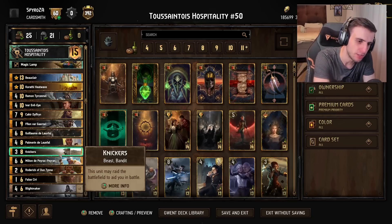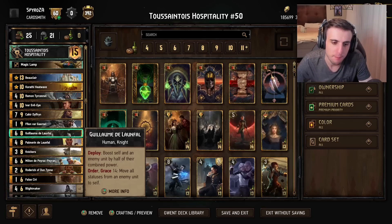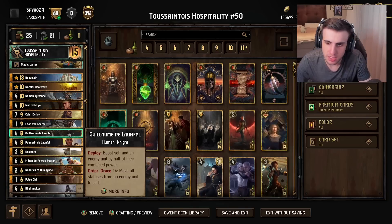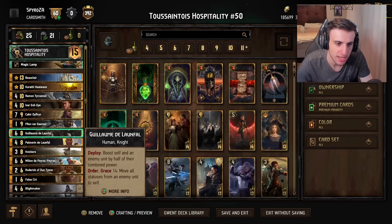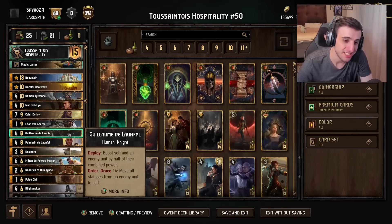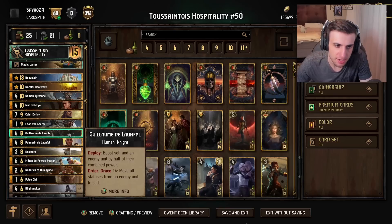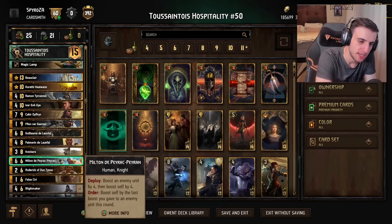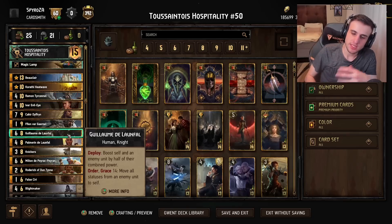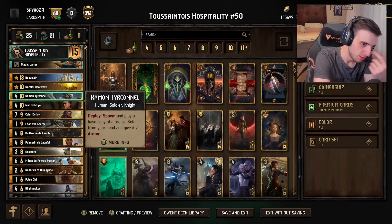Ghilame is a very strong card in this deck, also synergizing well with Molten and Kahir. What Ghilame does is boost self and an enemy unit by half of their combined power, and if it has Grace 14, it can use an order ability to move all stats from the enemy to itself — so if they have vitality, defender status, a shield, or resilience, you can steal those statuses. This is very valuable on things like Suri Nova, because it not only copies their statuses but takes them entirely. You'll typically want to use Ghilame with Kahir, Molten, or to set up a bigger Ivar — boosting up an enemy card and then boosting Ghilame, before stealing all that power back with Ivar, Heatwave, or Beauclair.